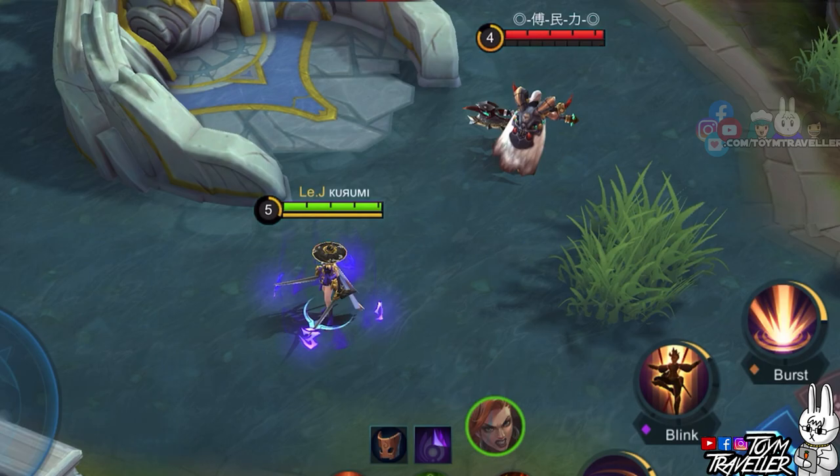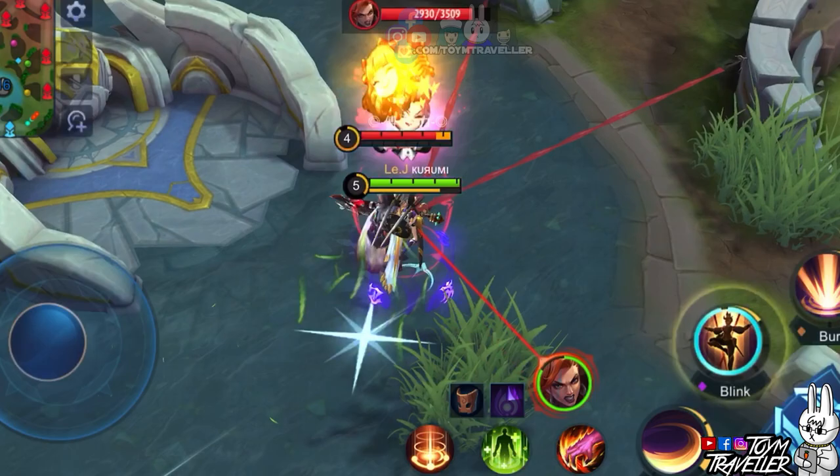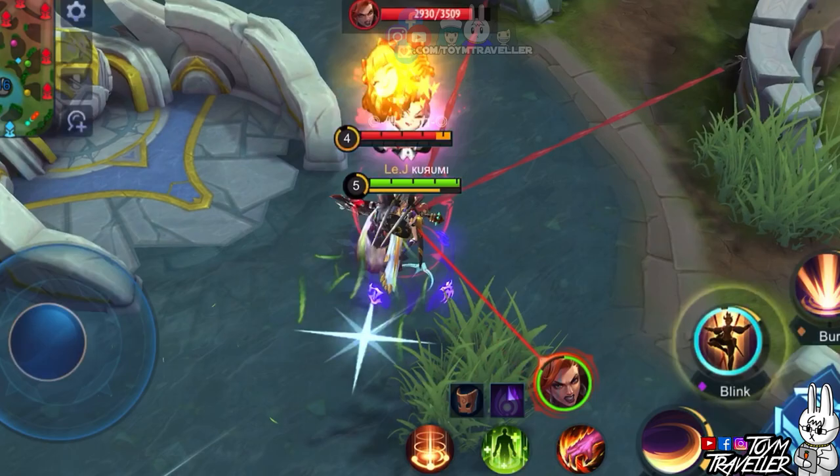Last but not the least, we have Fanny. Let's see if Hilda's ultimate skill will chase Fanny while she's mid-air. As you can see, Hilda chased Fanny a little bit but her body didn't follow through since it was really far. But Fanny received the damage nonetheless — so this is what a long-distance relationship with Hilda feels like.